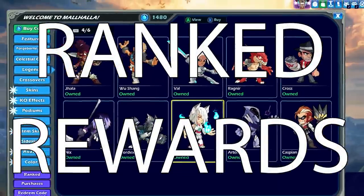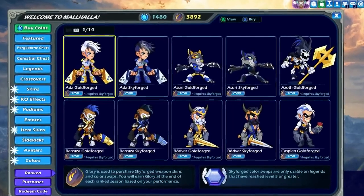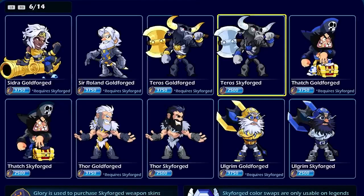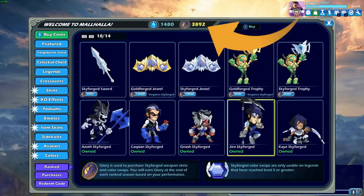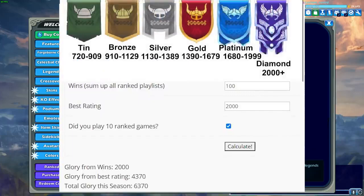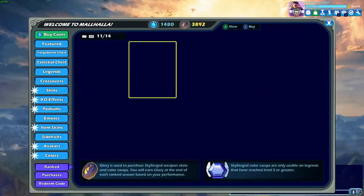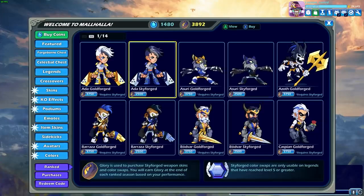Ranked Rewards: these are items that you can unlock in Brawlhalla using glory instead of gold coins or mammoth coins. Items such as Skyforge colors, Goldforge colors, and the Skyforge and Goldforge weapon skins are technically free, but you have to earn them. You get glory deposited in your account automatically at the end of each ranked season, which typically lasts 13 weeks. The amount of glory you get is based on how many total wins you managed to get, and your final rank — diamond, platinum, gold, etc. — gives you a bonus amount. However, even if you played ranked a lot, it would still take a very long time to unlock every ranked reward item, but they are technically free, so they are on this list.